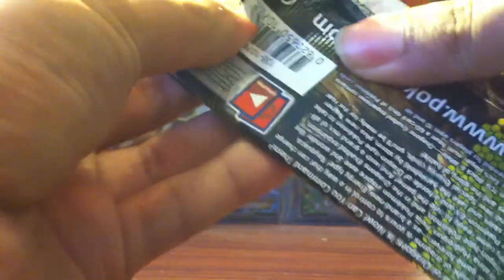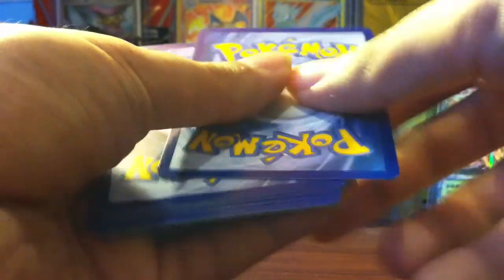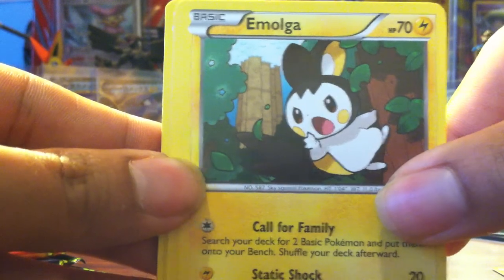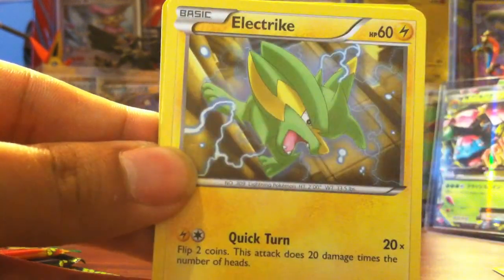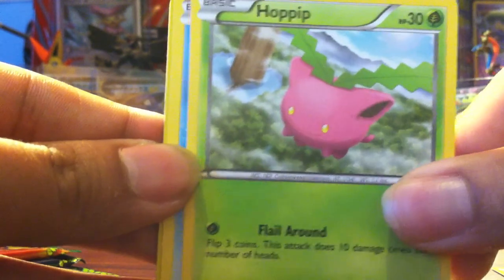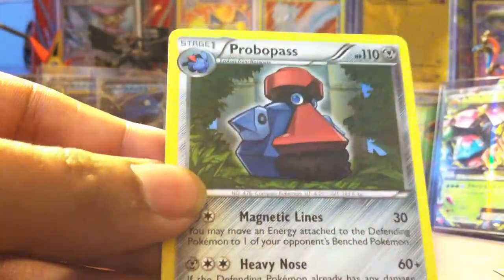This set, just to let you know, was my first set to purchase a booster box in. I didn't upload that video because I wasn't into YouTubing and all that kind of stuff until after. So we start with an Emolga, Rescue Scarf, Capite, Buizel, Electric, a ball toy, Hippopotas, Magikarp, Buizel for the reverse packs, and another Probopass.